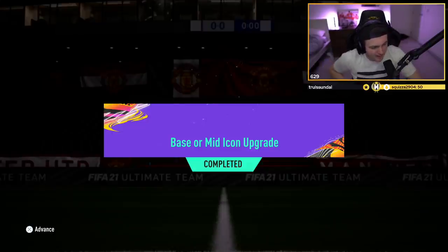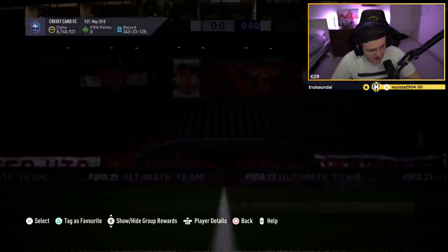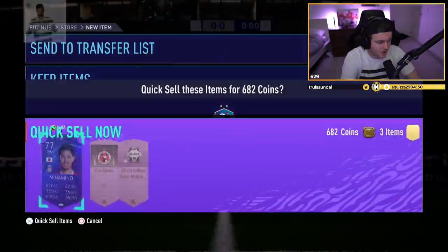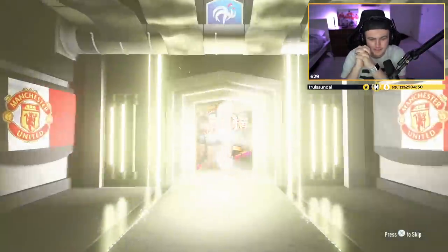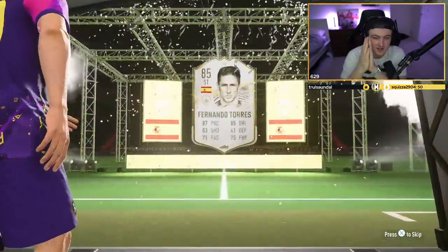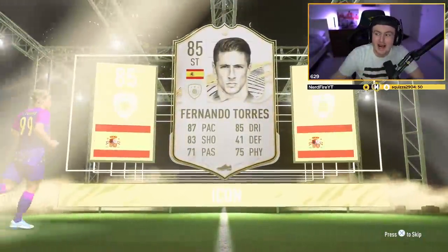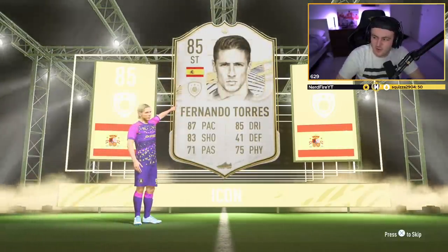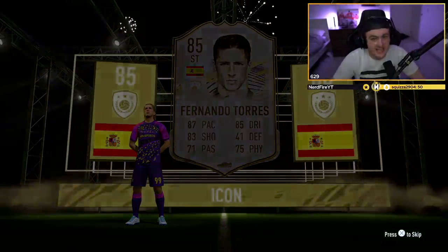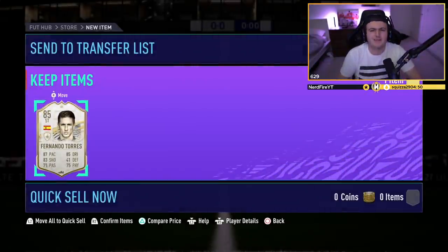We've got the last pack for the night on my account. Can we end it off with a big mid icon? We finally got a mid icon — it was Verona and it was a duplicate. I have a Gullit in the club, so if you want to give me another dupe I'd take a Gullit. Spanish striker — I'd take mid Torres. It's base Torres. So trash — why is my luck so bad today? That is fairly usable at the end of the day, but I'd have happily taken mid Torres. If you guys enjoyed the video, please leave a like and subscribe. Thanks for watching — I'll see you lads later.